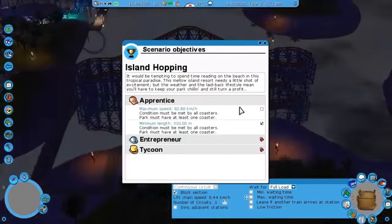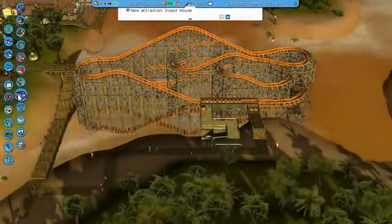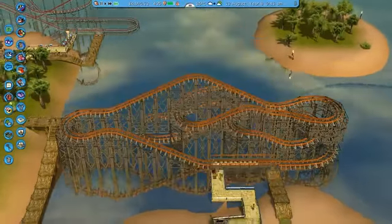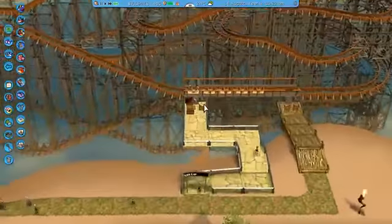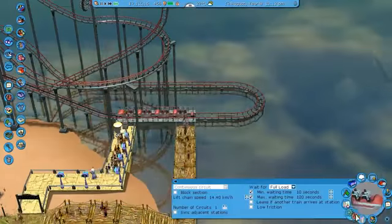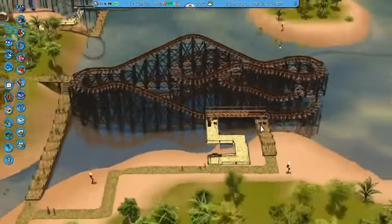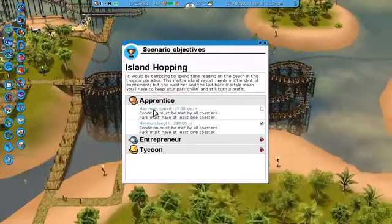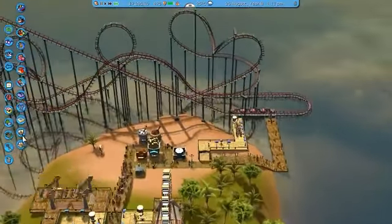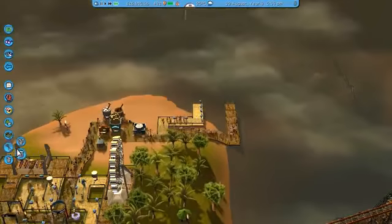Does that even meet our challenge? It doesn't reach the maximum speed. We've got one that goes over that speed — this one goes a lot and this one goes slower. Because this one goes really fast and this one goes really slow. Must be met by all coasters. So have I got to delete this coaster? That kind of sucks if I do. Damn it. I've got to delete this coaster. That really sucks.